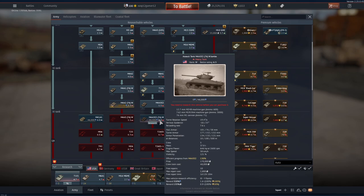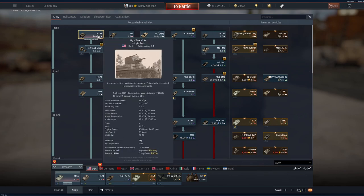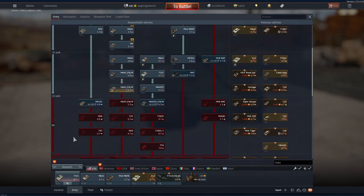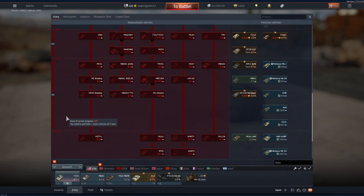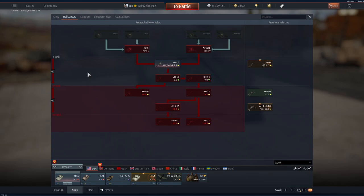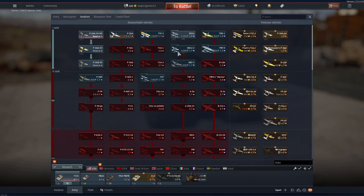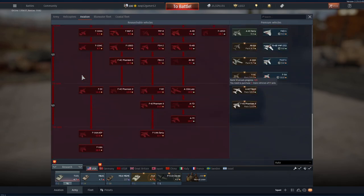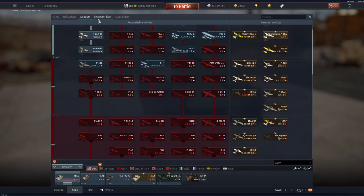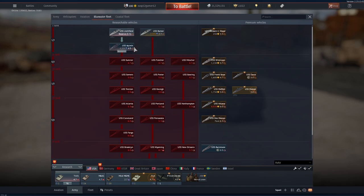According to your game performance you'll get a certain amount of research which goes toward the vehicle you're researching. You've got different lines running down: rank one, rank two, rank three, rank four, rank five, rank six, and rank seven. It goes all the way through with helicopters too. Aviation is basically the same as tanks — this is your researchable tree and you go from rank one all the way down to fighter jets like the F-16.